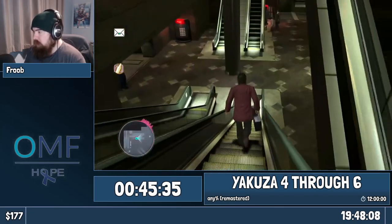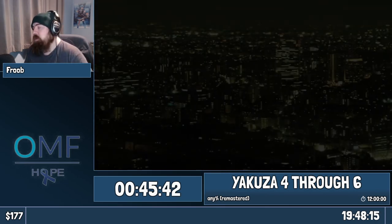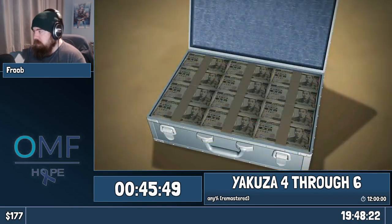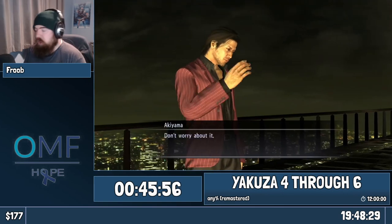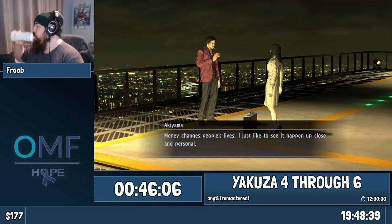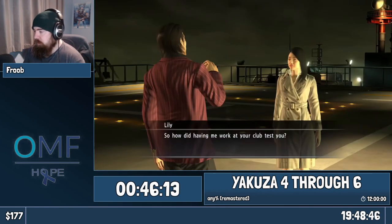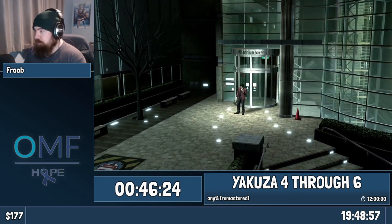We are coming up to the end of Akiyama's part, which is nice. I need to do pretty well in the next boss fight to only use two bats if possible. We're going to get some heartwarming moments between Akiyama and Lily. Akiyama's kind of falling for Lily because Lily looks strangely a lot like his ex-girlfriend. She's going to now disappear with the money — we're not going to see her again for quite a while.